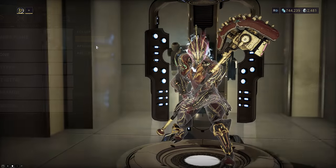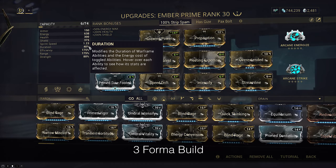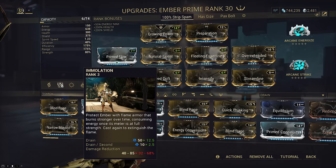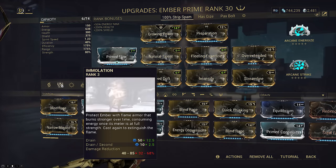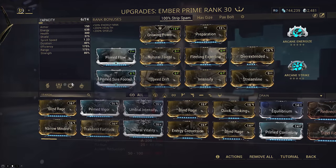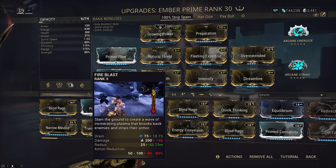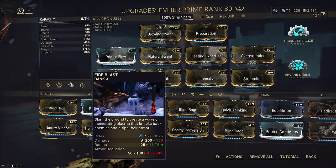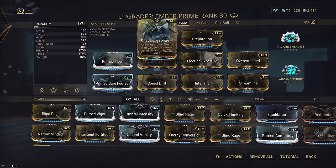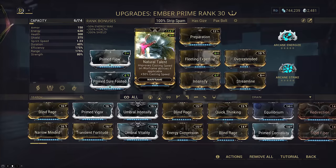This is where our first frame comes in. This is a simple Ember build focused around max drain efficiency calculations with 190% efficiency and at least 40% duration. We are at only 2.5 drain on Immolation, meaning you can comfortably sit at max before the ramping drain really becomes a problem. Growing Power pushes us up to 105% strength, which is enough to get you 89% damage reduction on Immolation, and you can always stop the drain by casting Fire Blast. Fire Blast is also key to the kit because this is where we get our 100% AoE armor strip. As the build is reliant on Fire Blast usage to fuel our weapon, we are going to run both Natural Talent and Speed Drift for the fastest cast possible.